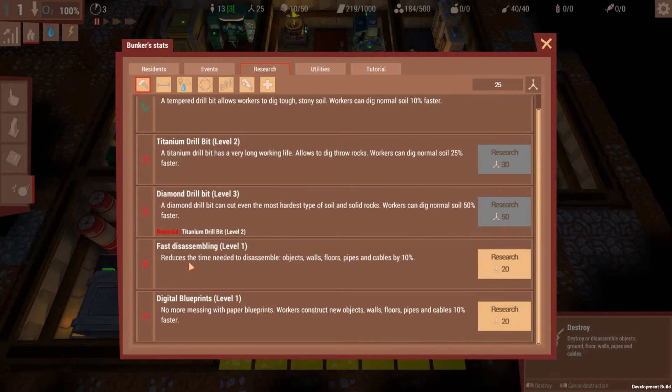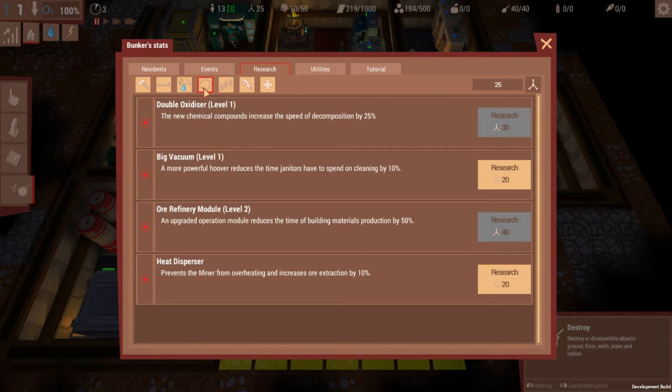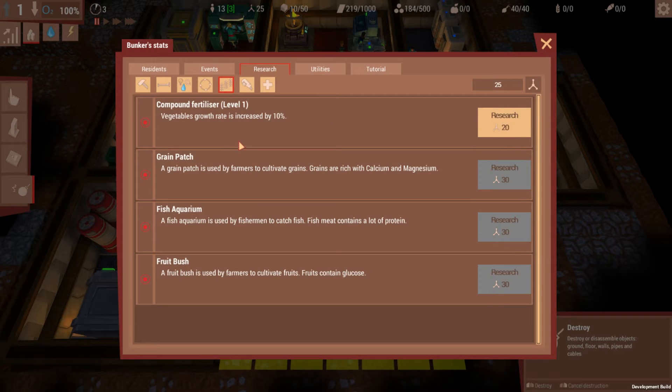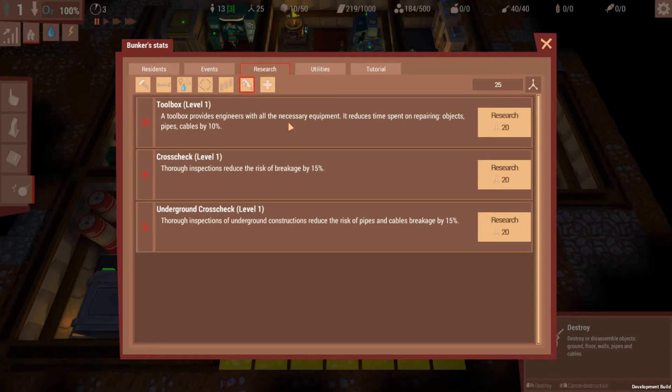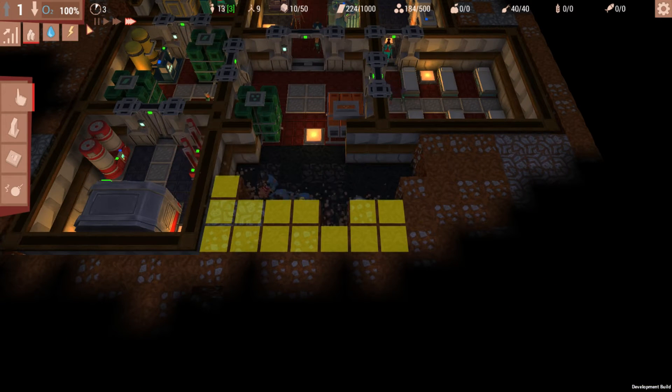We have 25 points. We could get fast disassembling or digital blueprints — digital blueprints might be nice. Compound fertilizer, we might actually want to get that. And there's one that reduces the risk of pipe and cable breakage by 15% — I'm going to get that, because I noticed in my other playthrough that pipes and stuff break all the time, more often than I'd like.